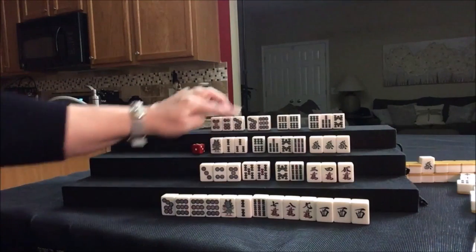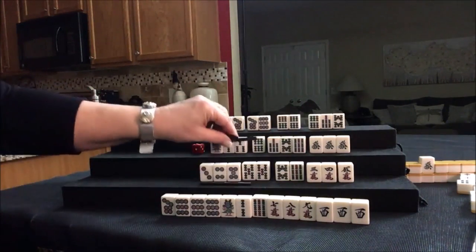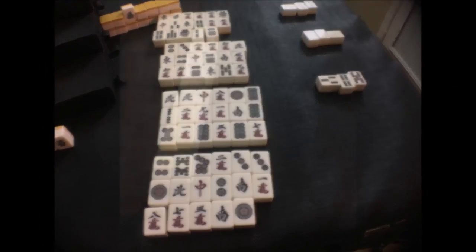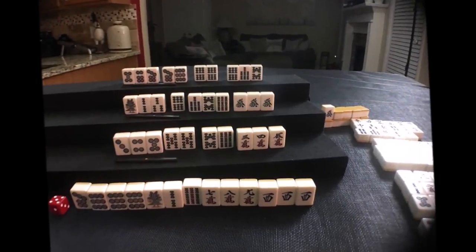So this player would owe each one of these players 1,000 — the only no-Ten player. No winner. Wall game. Wall game. That was a good exercise in reaching Ten Pi, whether you are able to win with a Yaku or not. So it was a wall game. Any ready player gets paid by the no-Ten players — Ten Pi paid by no-Ten. Three Ten Pi players.